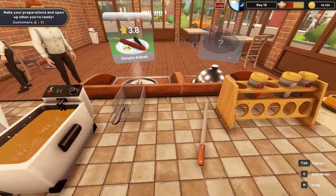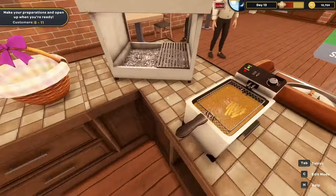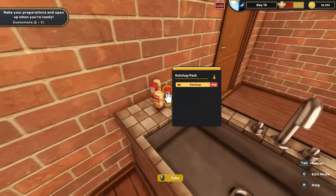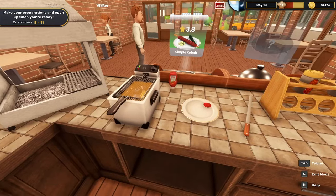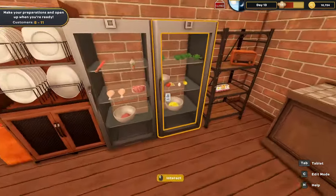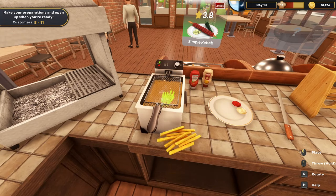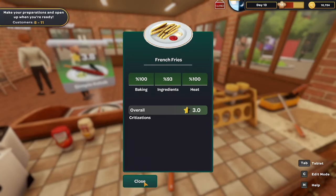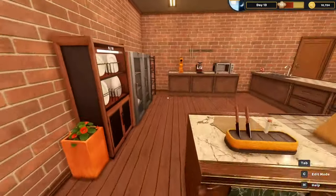Fries going in the basket, into the fryer. Grabbing a nice round plate, adding a little dollop of ketchup and mayo. Waiting for the fries. Grabbing them out and putting them under the cloche — though the customers don't seem to be a fan of the potatoes for whatever reason. Opening up: the Rusty Spoon is open for your convenience.